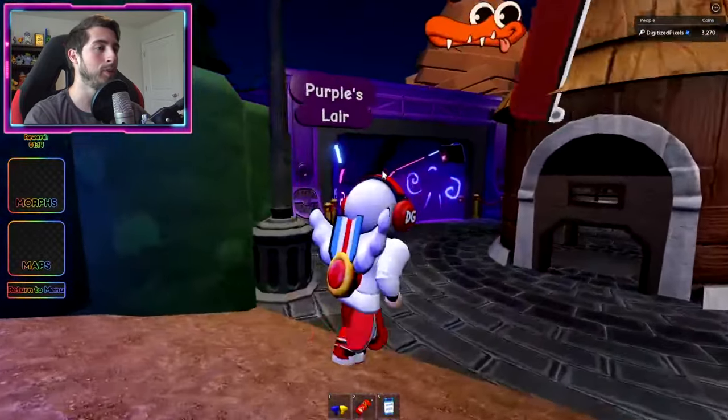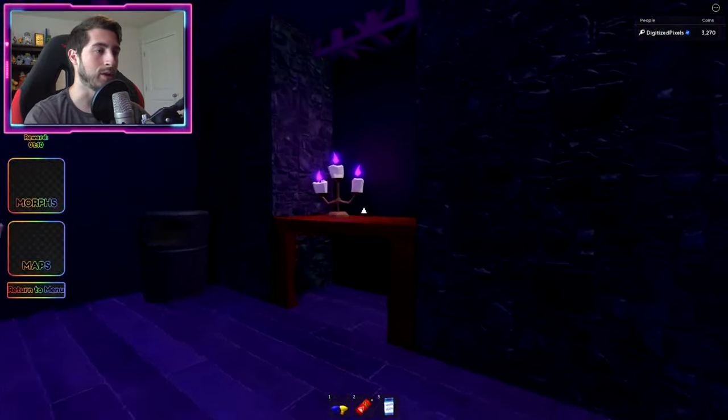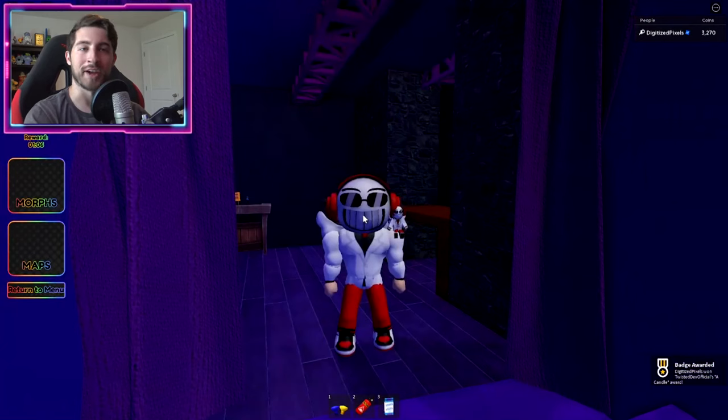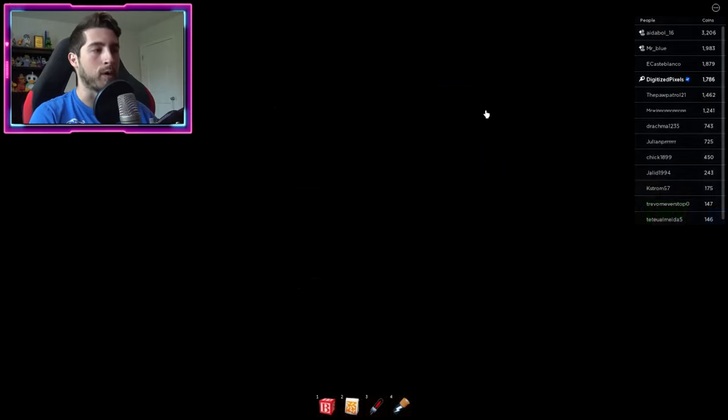Keep going towards the windmill and go to Purple's lair. Go down the stairs, look to your right, and there is a candle. Boom — there you go.